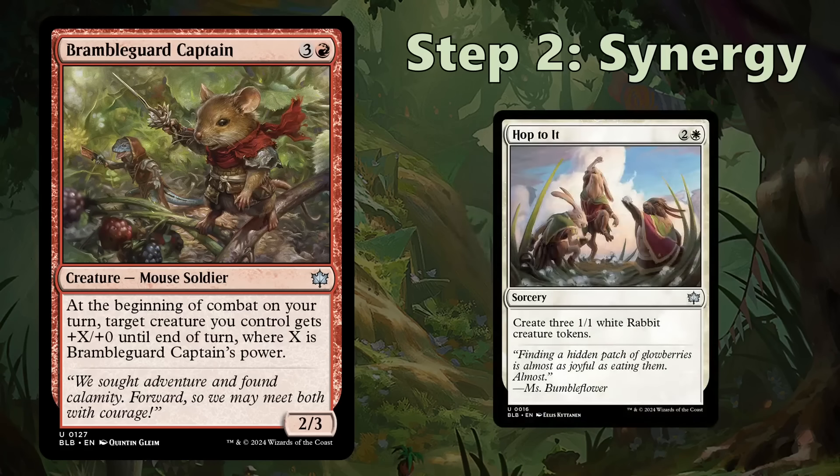The cards it works well with: Hop To It is a card that creates three 1/1 white rabbit creature tokens. With Bramble Guard Captain in play, all of those rabbits can attack as 3/1s. Turning your 1/1s into 3/1s is a big deal, so that's a nice synergy to have available.